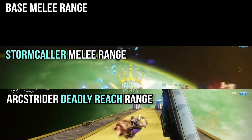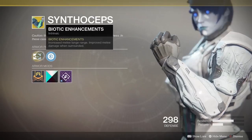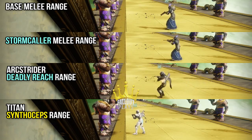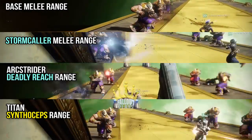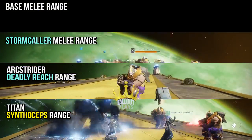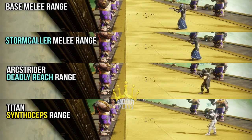Here's the big one I wanted to show you, so settle in. There's a piece of exotic armor for the Titan called the Synthocepts, and they grant increased melee range. How far? This far. Yeah, remember back in D1 when everybody made jokes about Titans having T-Rex arms? Not anymore. This is kind of intense. In all honesty, this piece of armor could be solely responsible for giving the Titan one of the best neutral games in Destiny 2. How can you argue with melee range like that? Very high tier armor for the Titan, if you ask me.